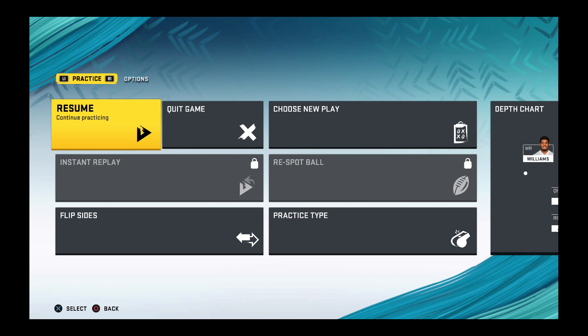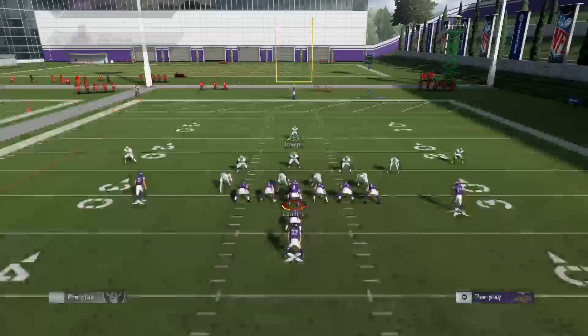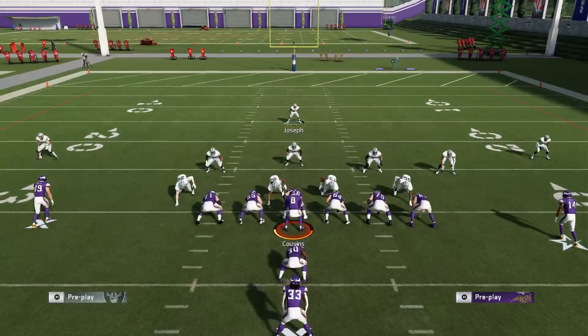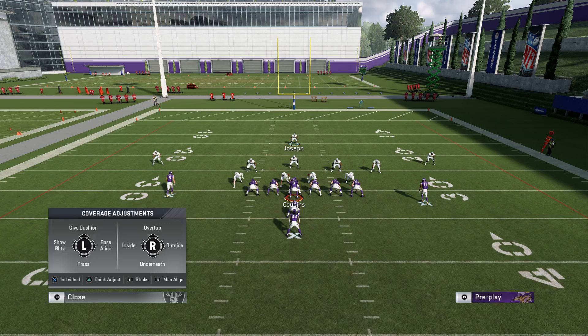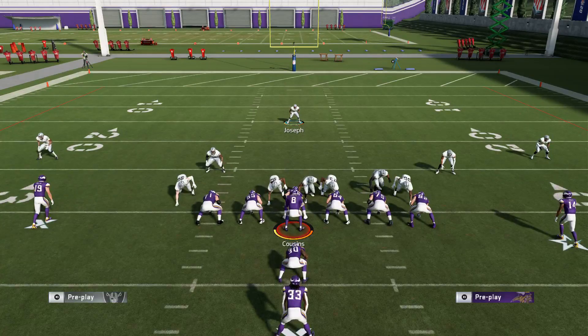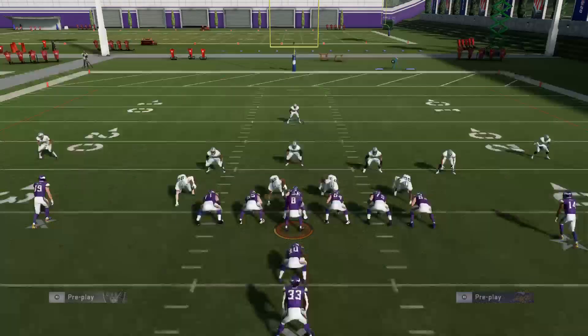Weak slant blitz, 4-3 normal. Put the defensive end in front of the tight end in the seam flat. Man up the safety on that tight end so your play art looks like that. And then just align until they fill the gaps - just like that. He goes to hike the ball - BAM! We found it.